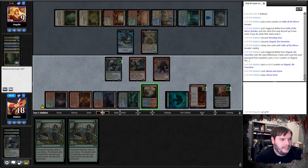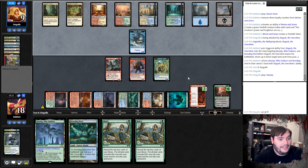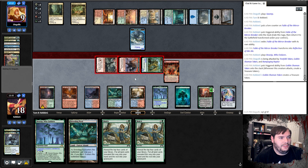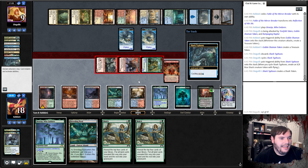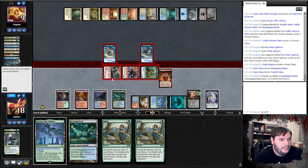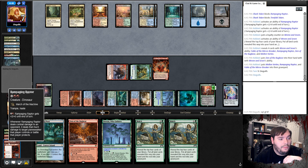Swamp — three, okay, nothing. Passes. Flip the Fable, go to combat — smack smack smack. What is he doing over there with so much mana? He casts March — a gigantic Shark, an eight-eight! We block here. Dinosaur time to shine — pump, pump. That works. Good job dinosaur. Uptick Ren, take Den of the Bugbear, pass the turn. Turns out Rampaging Raptor is just good.